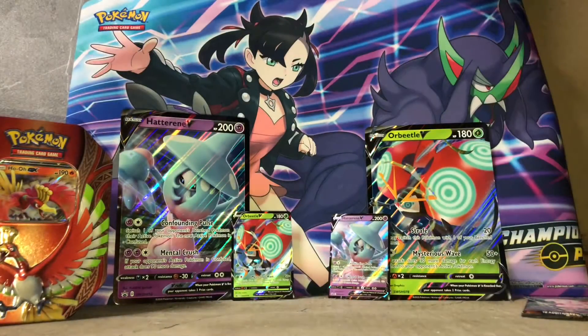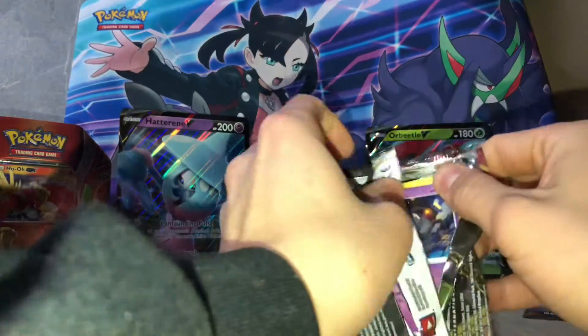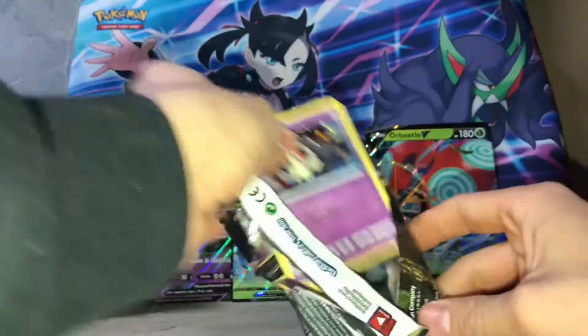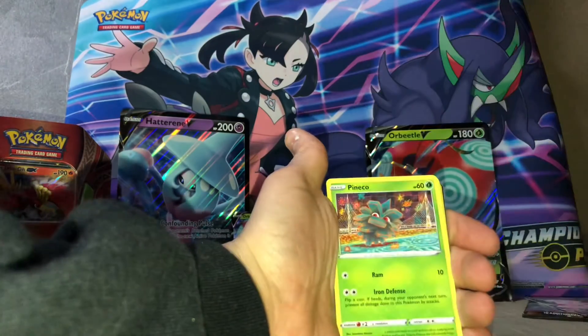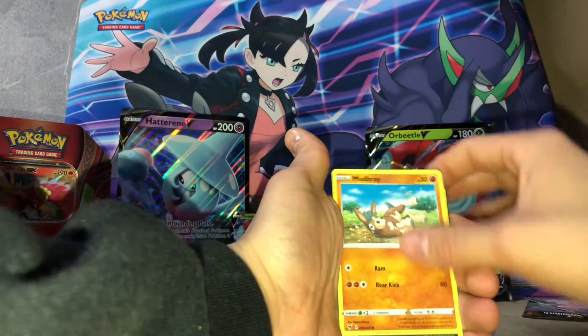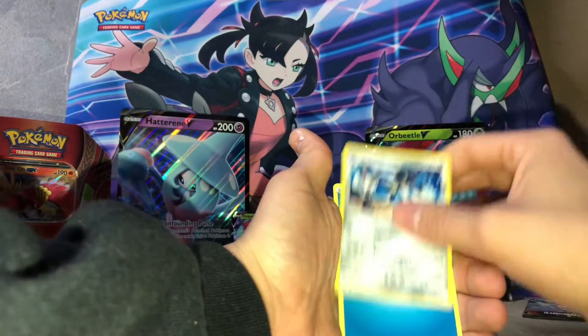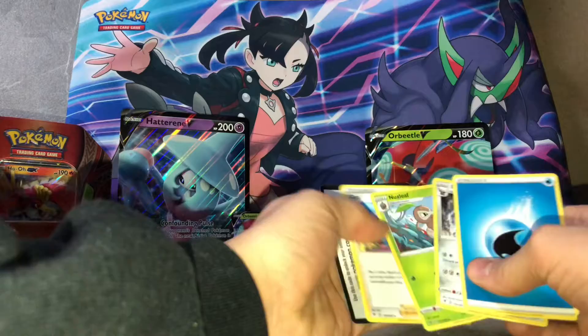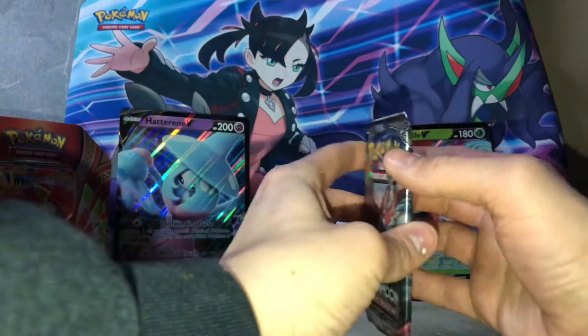Next we'll go to the Vivid Voltage. Pinecone, Mudbrae, Poochyena, and Cardio, and nothing. Code card for you guys over there.